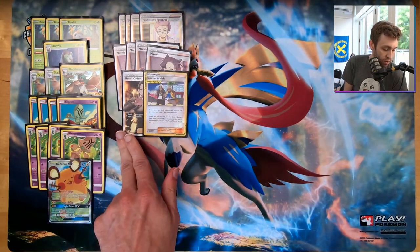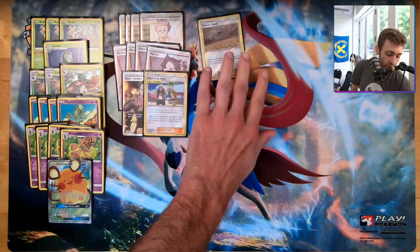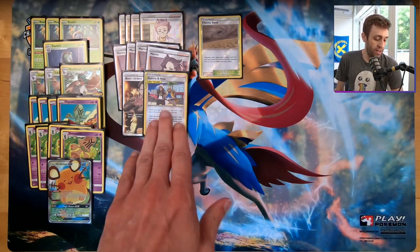We have one Guzma & Hala. The one Guzma & Hala is an out to find our Chaotic Swell, which we have in this deck as well. It also grabs a Tool Card — an Air Balloon — and our Triple Acceleration Energy. So it's super powerful at grabbing a couple of those resources.